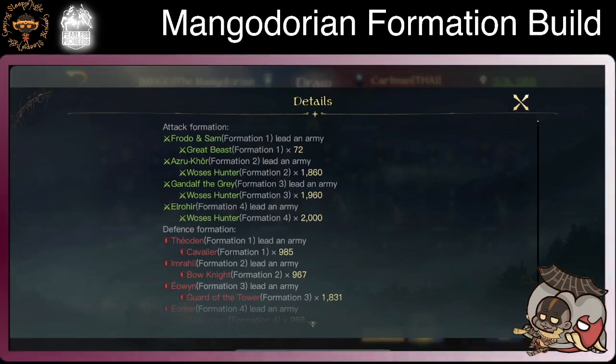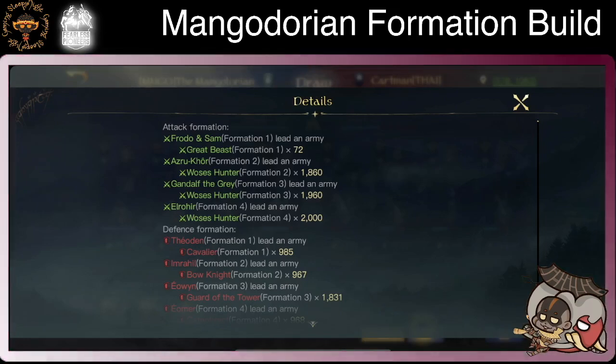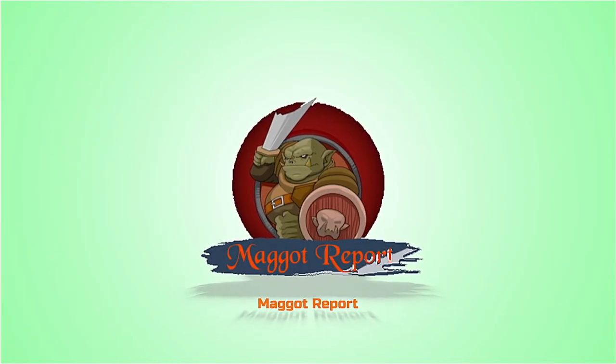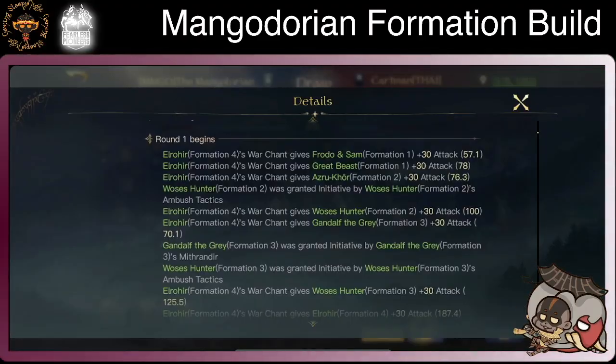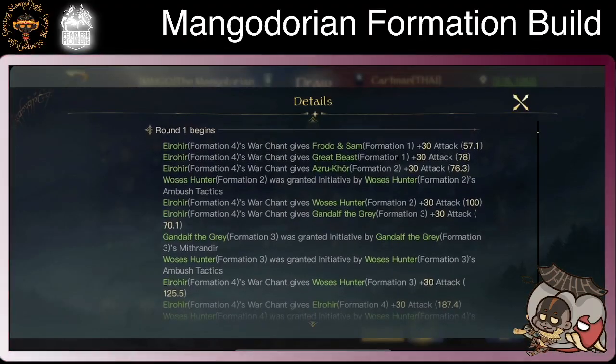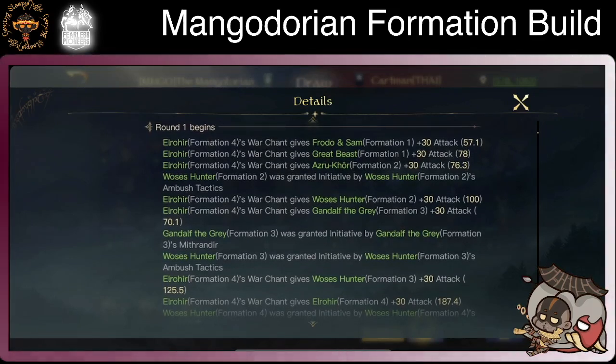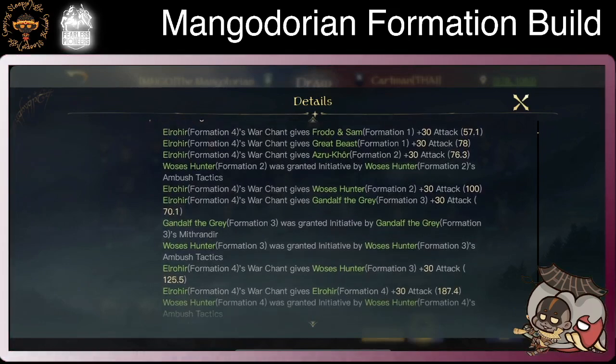Let me show you what this formation can do in the Maggots report. In round one, you can see Elro doing War Chant, which is the Horn of Harad — 30 attack to everybody in the party.